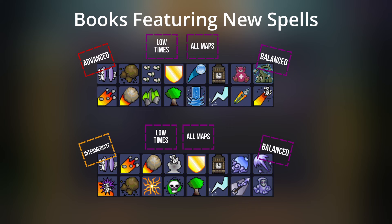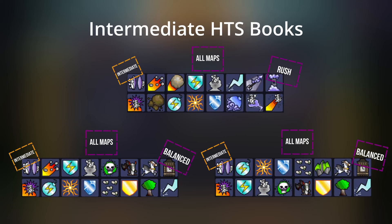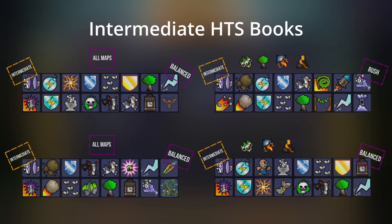The third book is for low times, generic with Breeze — best on open maps like Grassy and Kano to take advantage of the Breeze spell, otherwise it's a dead slot. The fourth book is a low times flightless book with Javelin and Prickly Barrier, pretty balanced. And the fifth book is a low times flight book with Phantom. On to intermediate and advanced HTS books. HTS is High Times Standard and LTS is Low Times Standard. Most of these books can be played on all maps, but I'll put map icons next to preferred maps for ones that are more niche.